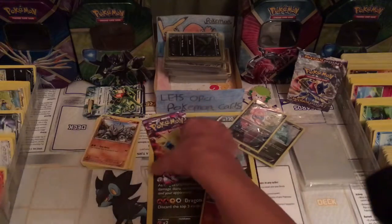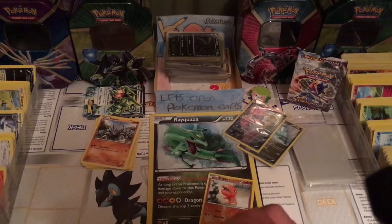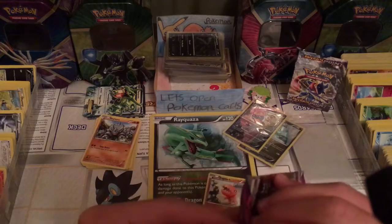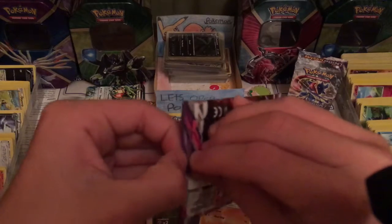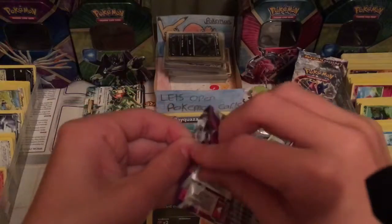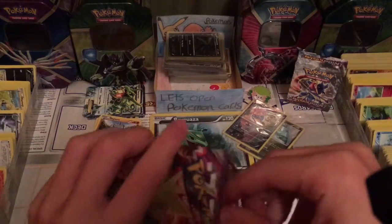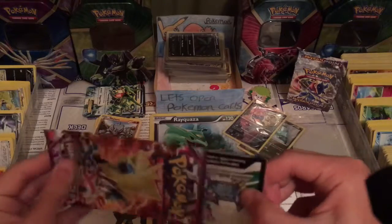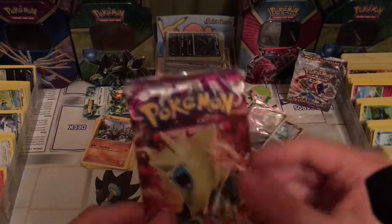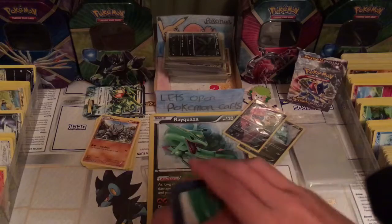Next up we have this pack. We haven't got any X's yet, which is very disappointing, but hopefully this pack will give us one. I think I've got a new way to open these packs. If we take it off at the top here, I think this might be the best tactic to open packs in pack history. We've got this X and Y Primal Crash pack fully opened without any damage.